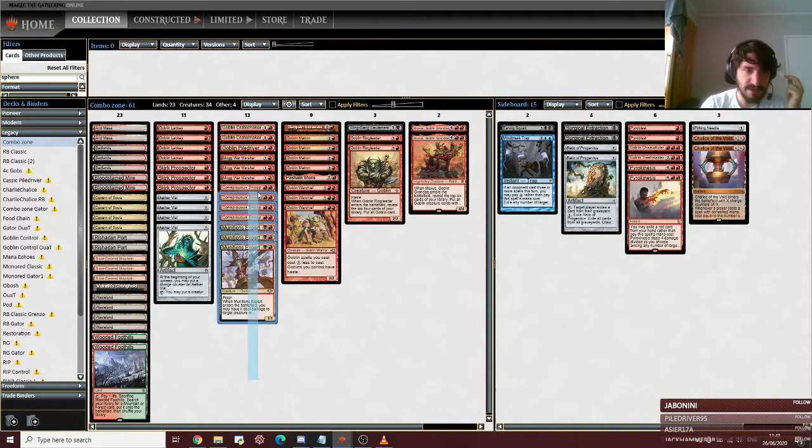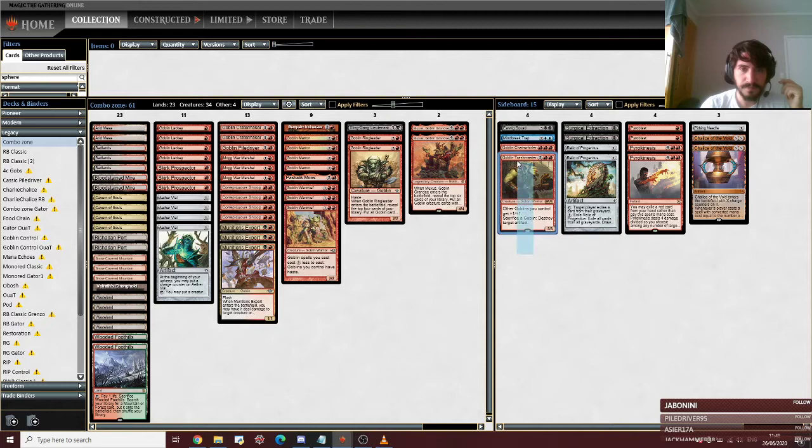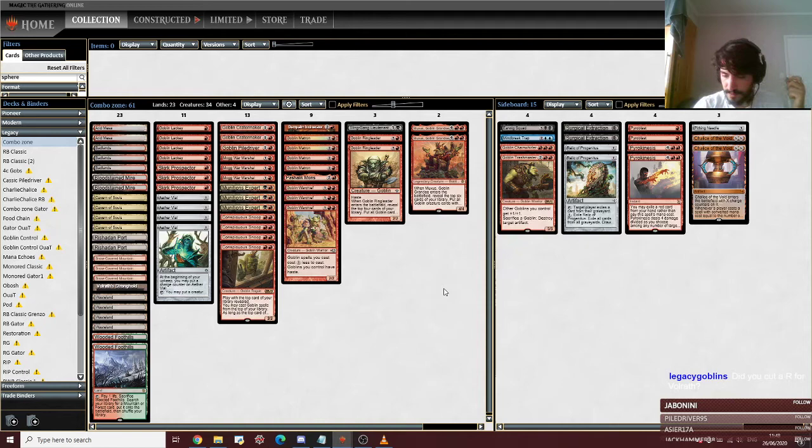I'm in 16 red sources and I do have seven double-colored two drops, but the three prospectors do help with that quite a lot. A couple of things I really like is not having these cards main deck, but mostly doing that to test how powerful these four cards are and those two cards as well, though the obvious cuts for Muxus are the ringleaders.